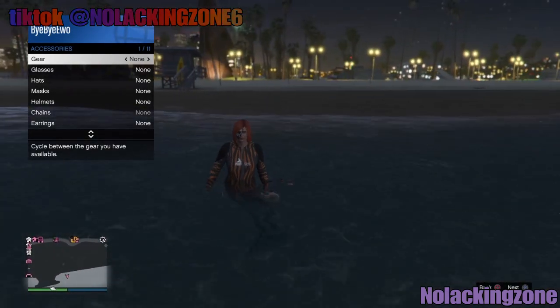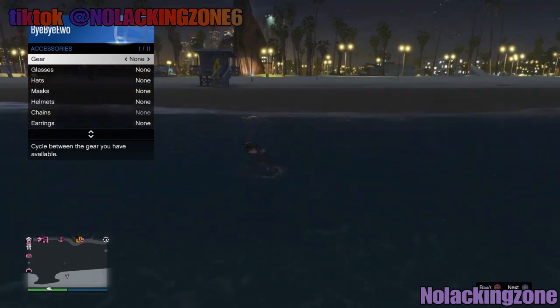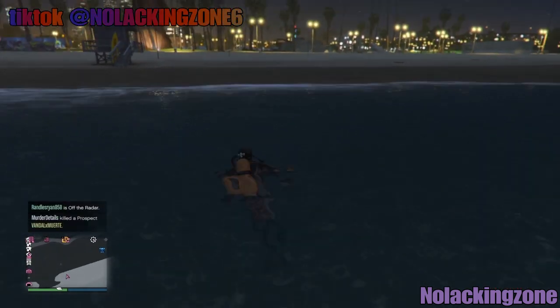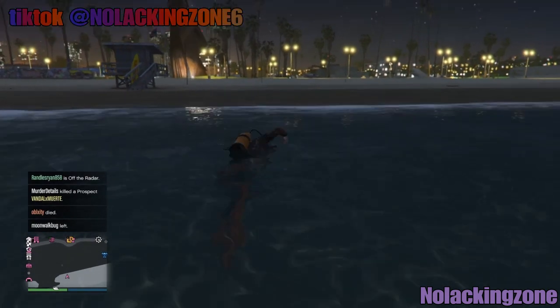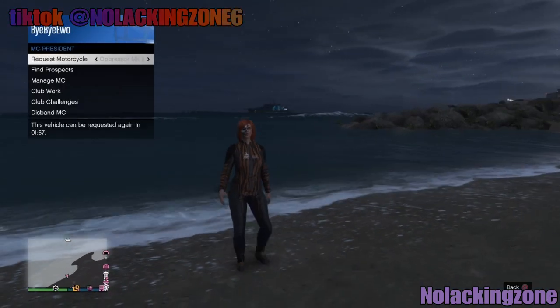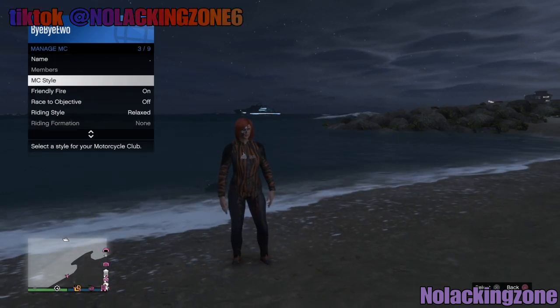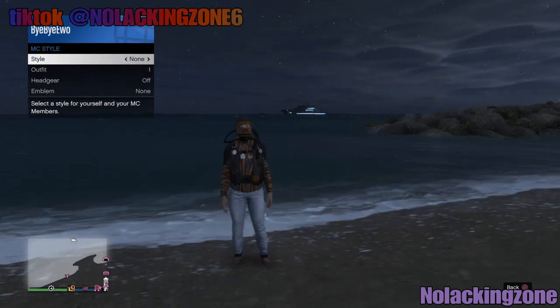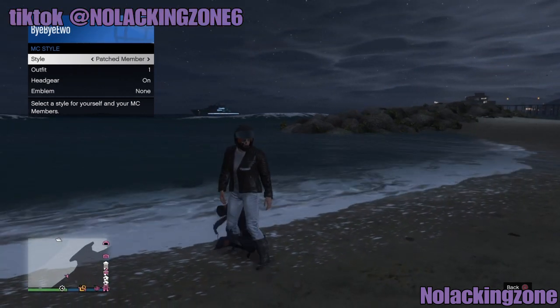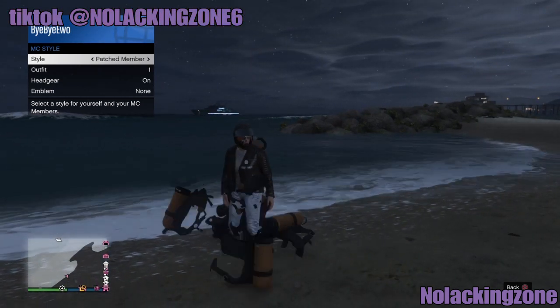Put your character in the water just like this. Once your character is in the water, change the accessory — I switch to a rebreather and then switch back to none. Then put your character out of the water and register as a CEO or MC. Go to the MC style outfits or CEO style outfits and go one to the left, one to the right, and you will see the tanks duplicating off your back.